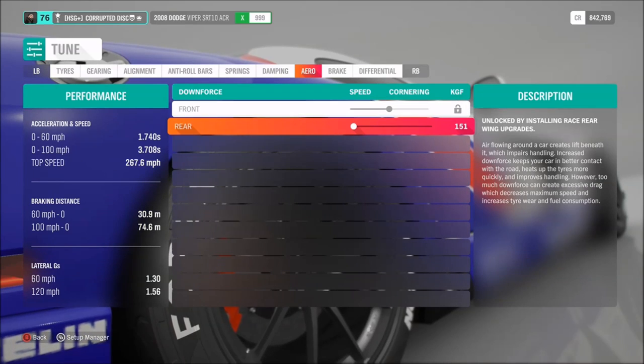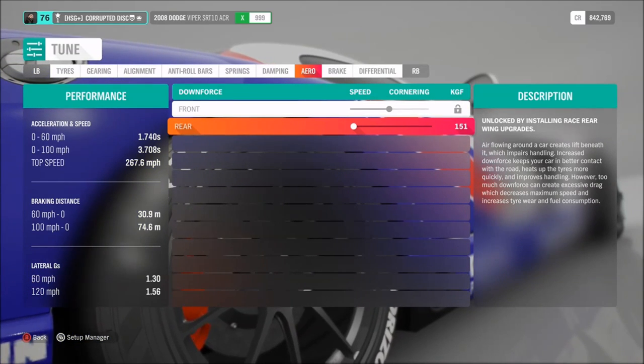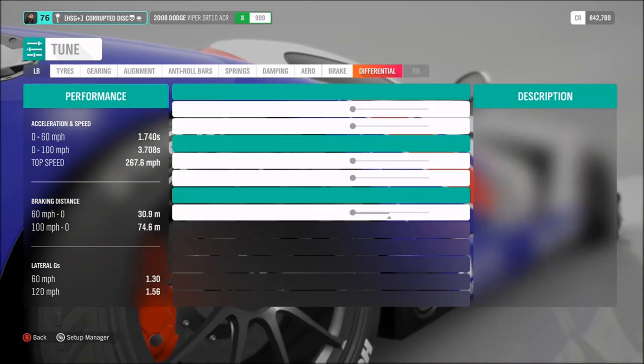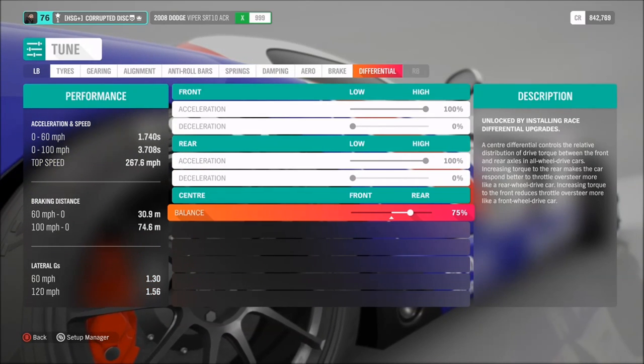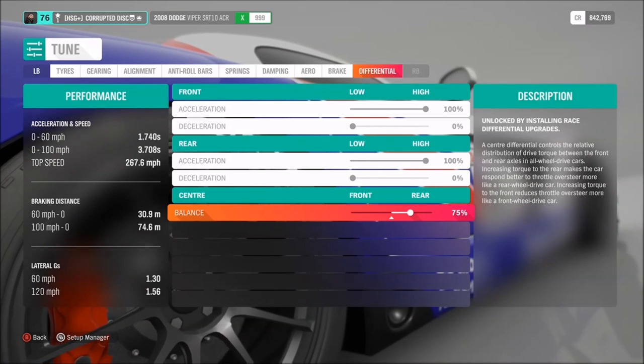For aero, you definitely want it set as low as possible if you do decide to keep the rear wing — I would not recommend fitting the racing ones though, because they're just unnecessary. As far as the diff, I've got 100% on acceleration, 0 for decel, and a 75% split for this particular car.